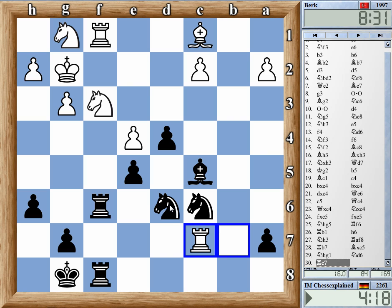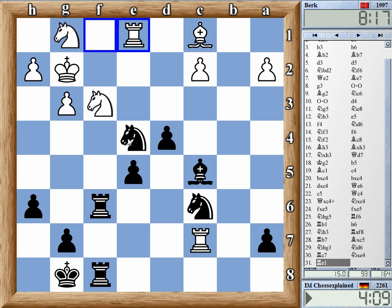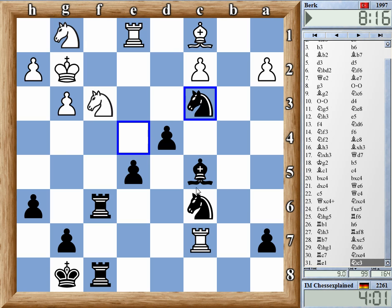Well, I can go to c3, and if he takes on e5, there is this check on f2. That's probably good for Black. Rook e1, knight c3, knight e5 — probably knight e5, and then rook f2 check. This should be quite good. Let's just do that. I'm on four minutes.